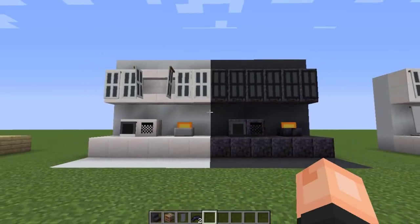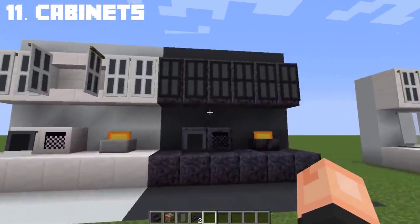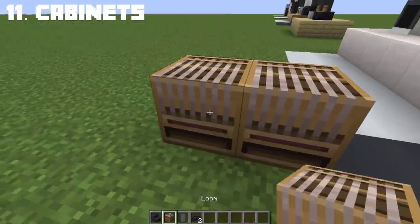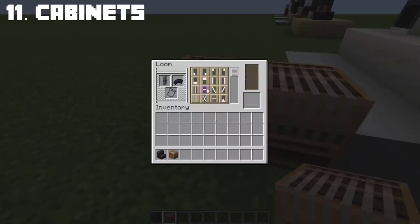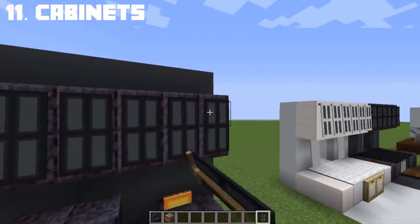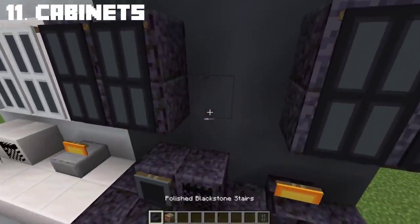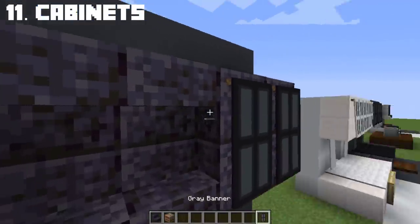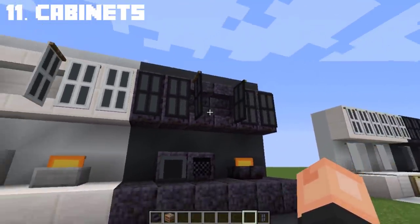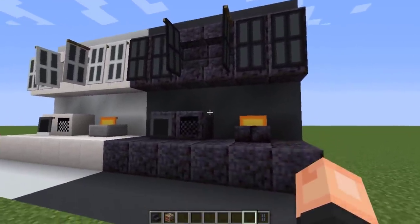Look at how beautiful these cabinets are, especially when combined with other kitchen appliances. The cabinets are actually a very simple build. The base of the banner is one color — grey — and the difference is the colors on the outside frame. If you want really cool open cabinets, you'll need stairs. Place the cabinet banner at the side and the cabinets are opened. I really love these open cabinets — they give a sense of realism to the kitchen.